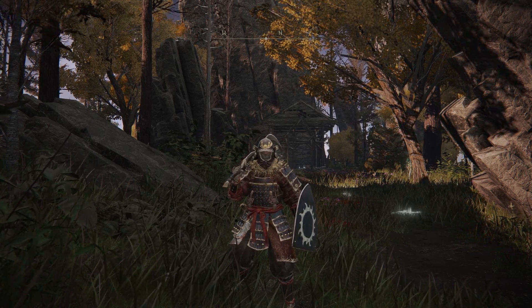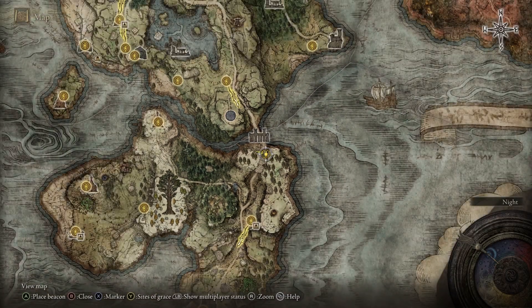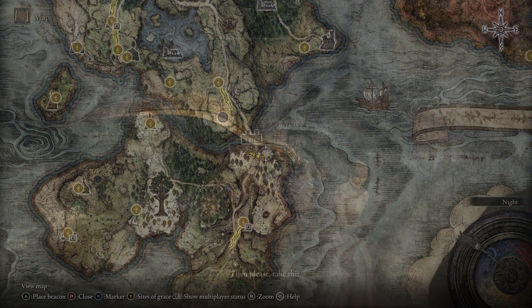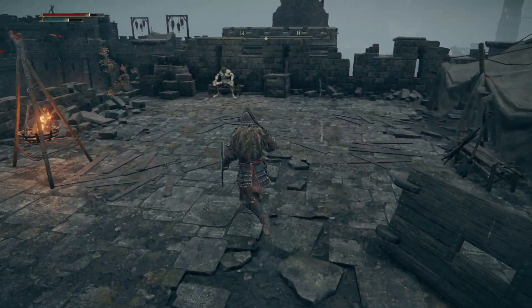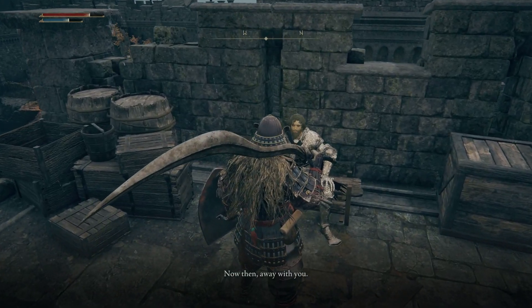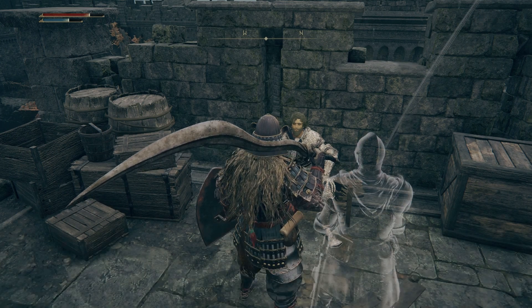Just as a quick overview on how to complete Irina's Quest: you're going to have to meet her on the side of the road in the Weeping Peninsula, just past the Bridge of Sacrifice. She is going to ask you to deliver a letter to her father, who is in Castle Mourne. Once in Castle Mourne, you are going to make your way to Edgar, her father. He is going to tell you that he is unable to abandon his post.